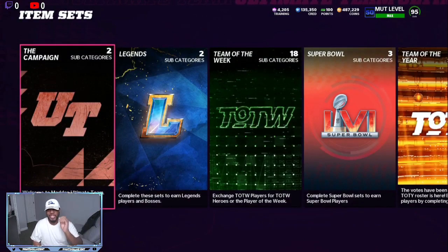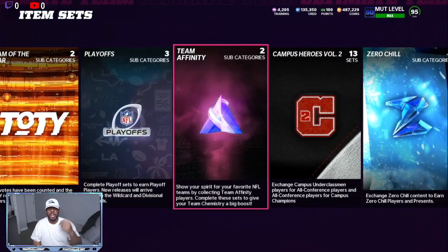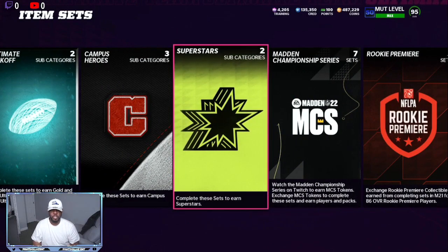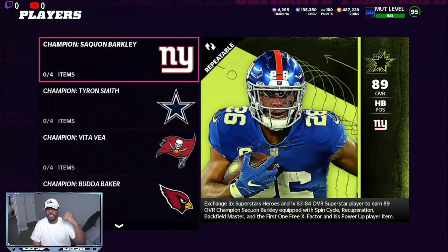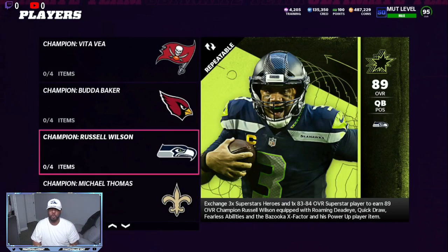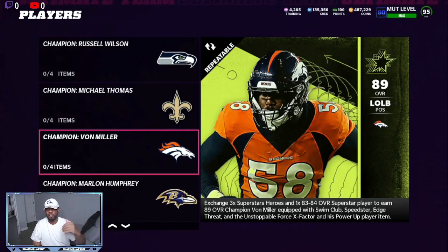Now, if you want to make a lot of coins right now in the game to prepare for the new programs, you want to take advantage of team builders, ultimate kickoff, and superstars. Superstars have three to four different players that you can sell for about 42 to 45,000 coins. Saquon Barkley — people are expecting him to get the next upgrade for team builders — can go for about 38 to 42,000. Then you have Russell Wilson that you can still sell for about 42,000 coins, and Von Miller is still in the high 40,000 coins.